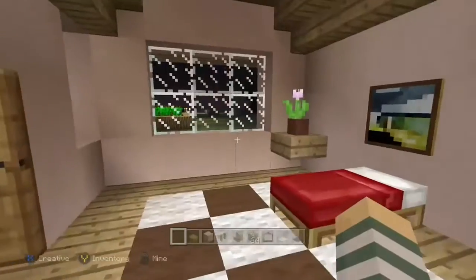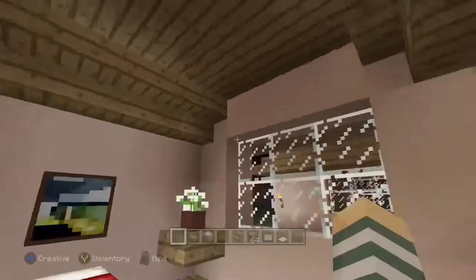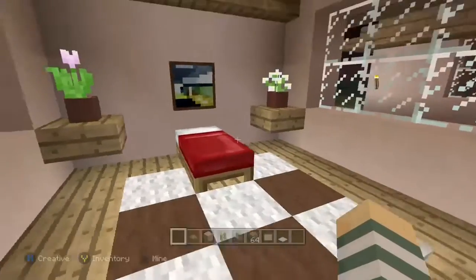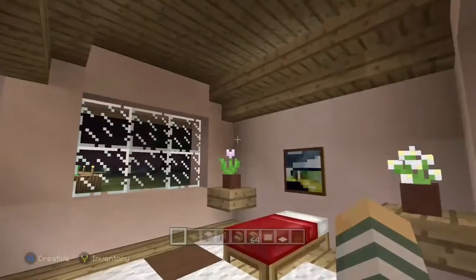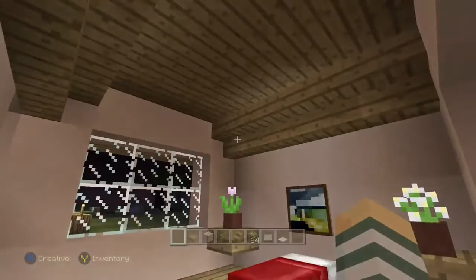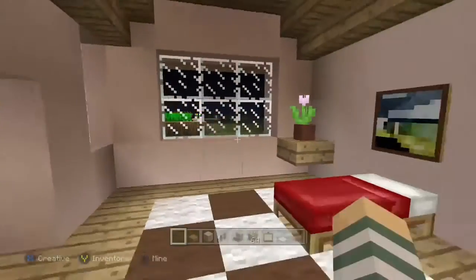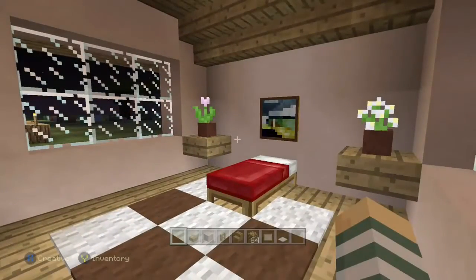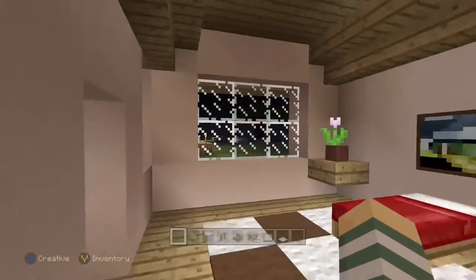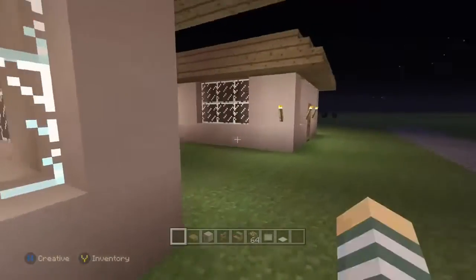Let's go inside here and take a look at the room I've made. As you can see there are absolutely no torches on the wall but the house is completely lit and it's nighttime. There are no monsters inside and it looks really nice because you don't have torches everywhere. The lights aren't showing but you have plenty of light so that you can survive in survival mode.